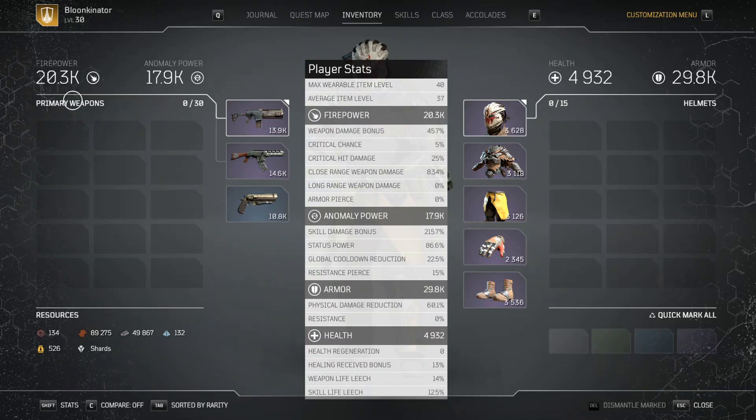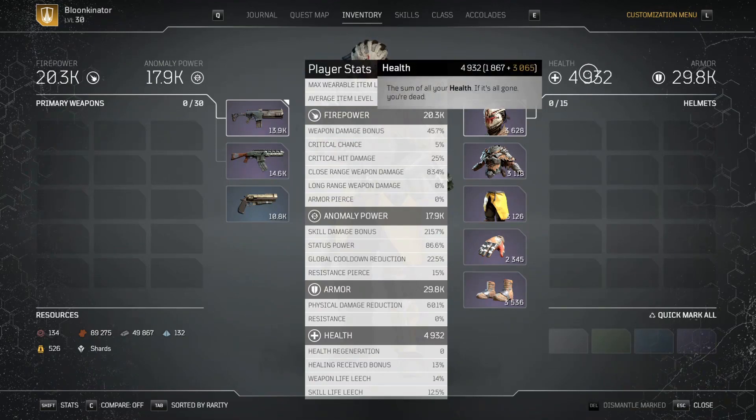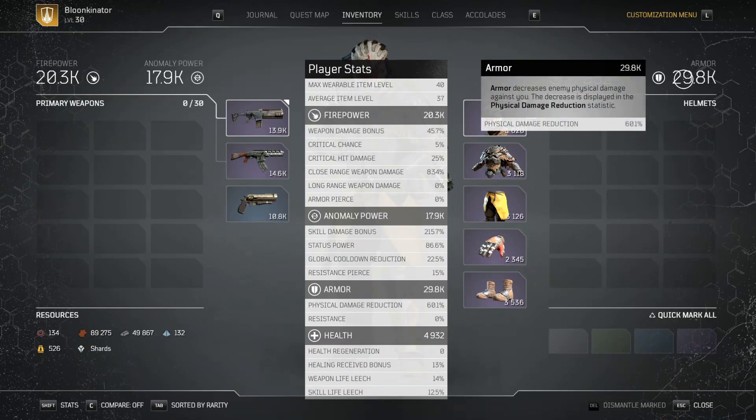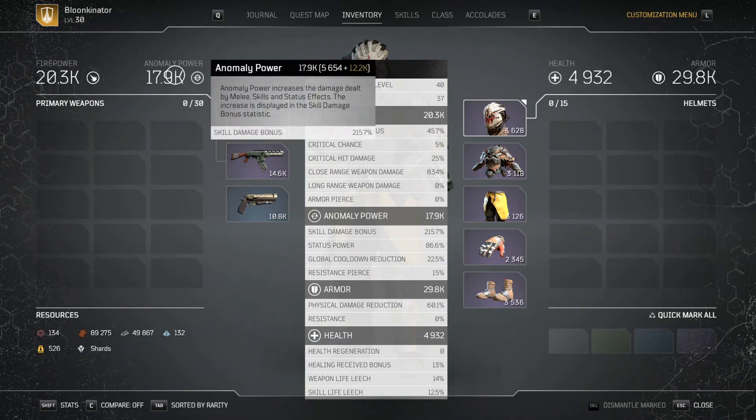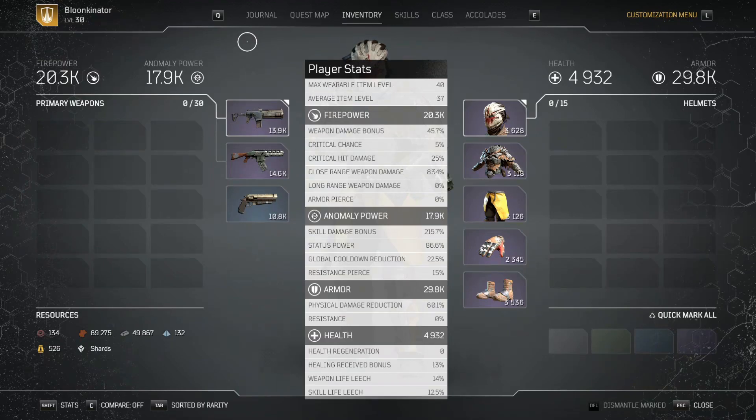Onto my stats — we got about 20,000 firepower, about 18,000 anomaly power, about 4,900 health, and about 30,000 armor. This is of course affected by the node in the skill tree that gives me increased armor as well as firepower. My anomaly isn't as high as I want it to be because my armor isn't rolled the way I want. It's not fully min-maxed, so with this build to be at its best you want the highest anomaly power on all your armor pieces.